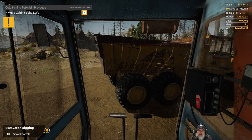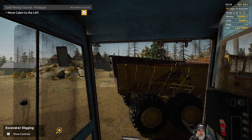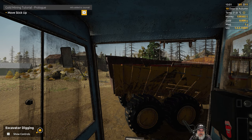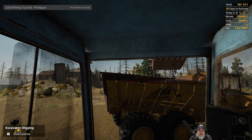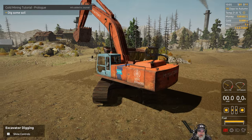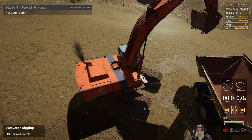Press Shift to get back to operator mode. Then: move the cabin left and right, move the boom down and up, move the stick up and down using the R and F keys — you can also do that with the mouse. T opens the bucket and G closes the bucket. Now dig some soil — we turn the cabin this way. You can switch views by pressing the C key.